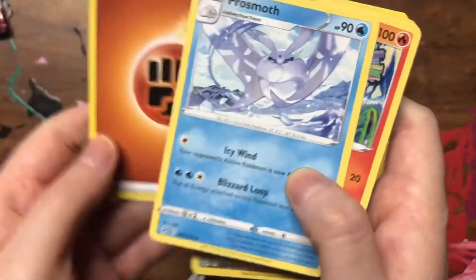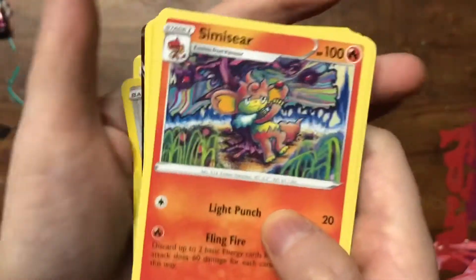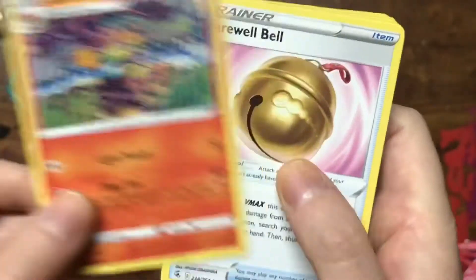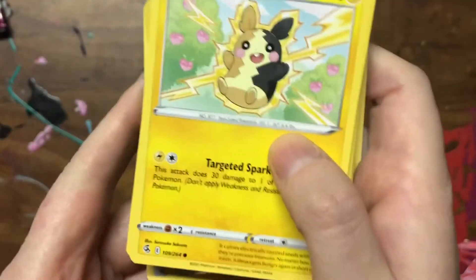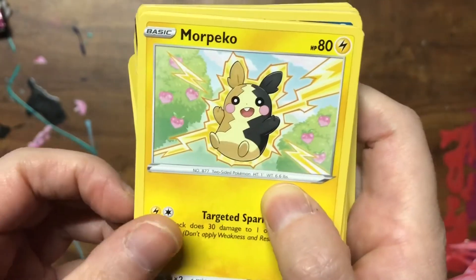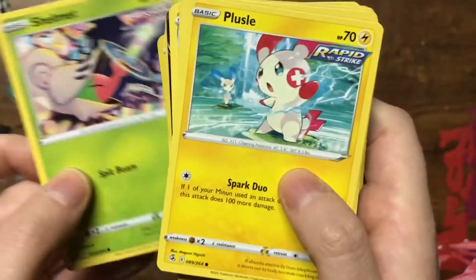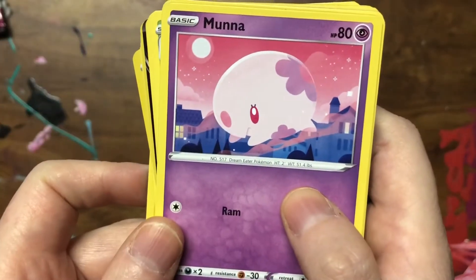Another fighting energy, a Frostmoth, a Simisear - I do like the style of this illustration, very colorful, very unique. A Farewell Bell, a Morpeko - so cute, and if you notice the little berries are heart-shaped, so cute! A Skarmory, a Shelmet, a Plessel, and a Munna - so adorable.